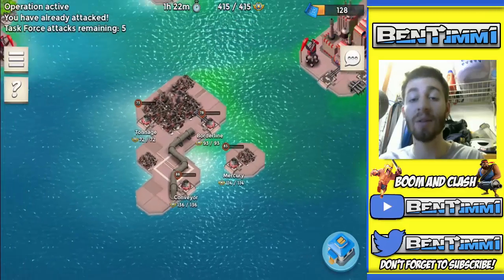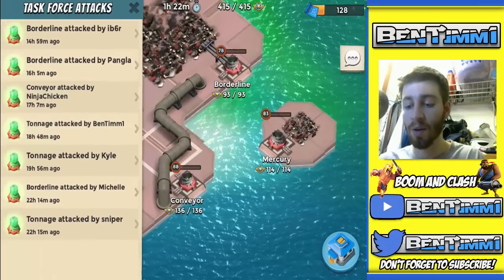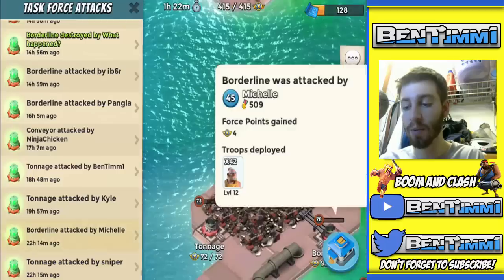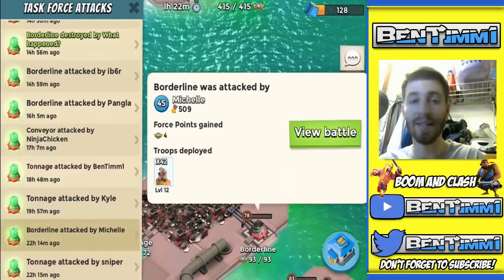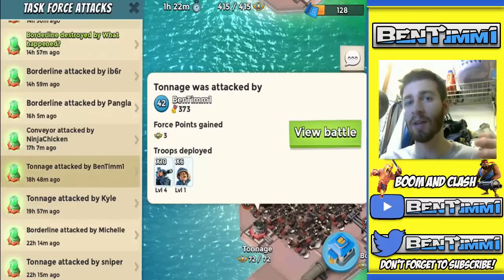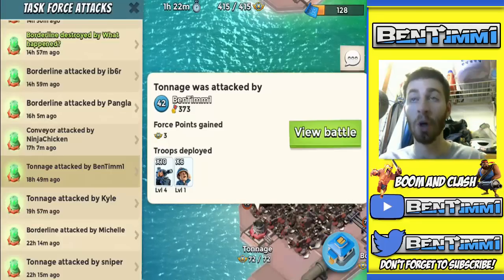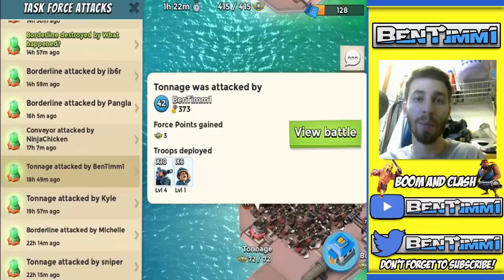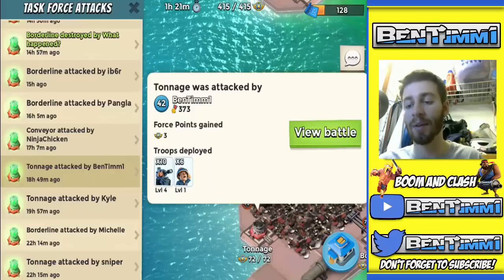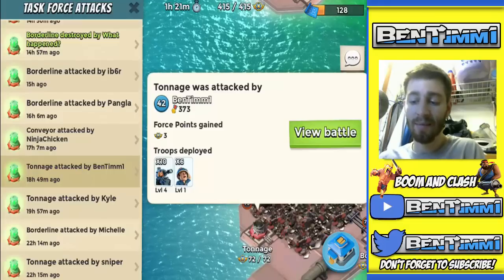I didn't start off this one. We went against Tonnage, and then we got Borderline with the warriors. I accidentally attacked Tonnage with my tanks when all the boom cannons were there. They really need to fix it so that if you accidentally hit attack — maybe you don't have your army made or the base isn't ready — you can hit retreat or something. That's the second time that's happened to me.